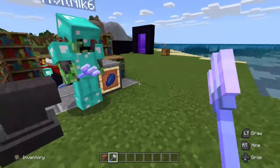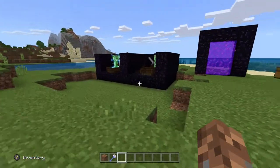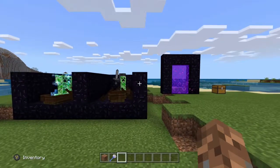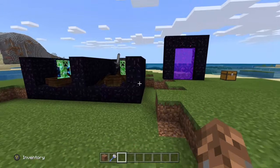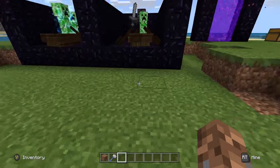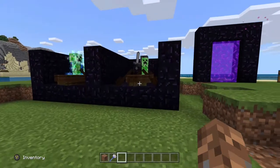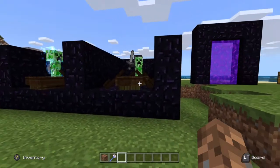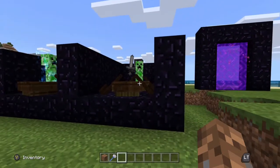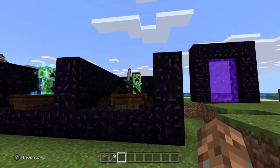Here we have our channeling and loyalty trident. Now let's look at this setup. You don't need to use an obsidian box, but the explosion from charged creepers is extremely powerful. Obsidian is highly blast resistant and if you're behind it, it's less likely that you're going to die. You'll also notice that we have a couple of extra boats sitting here — the lightning strikes will on occasion break the boat and release the mobs, so having another boat laid down will hopefully catch them.